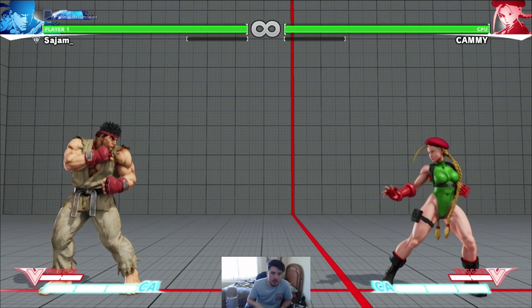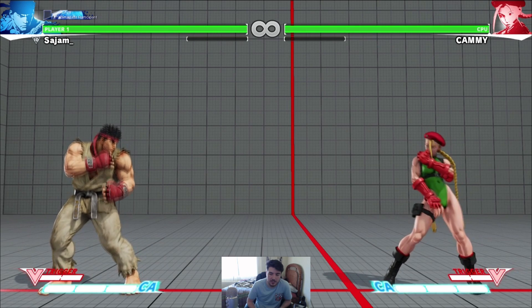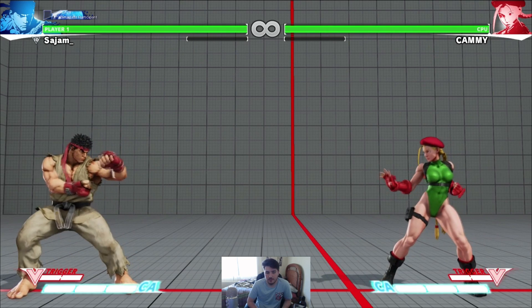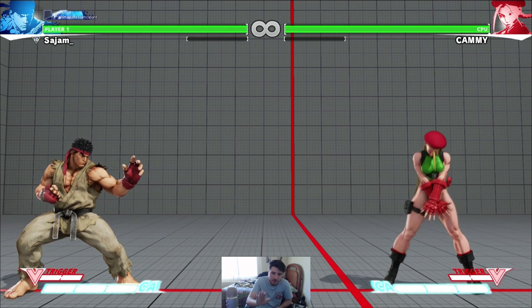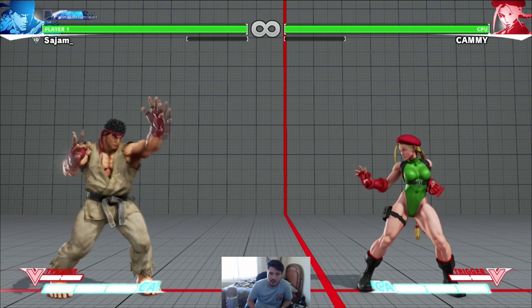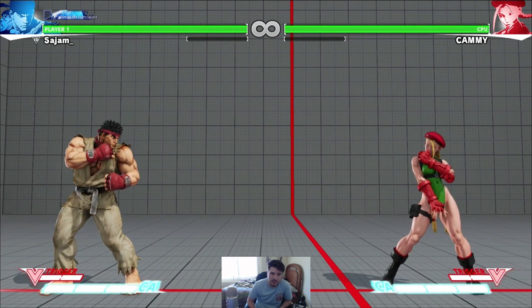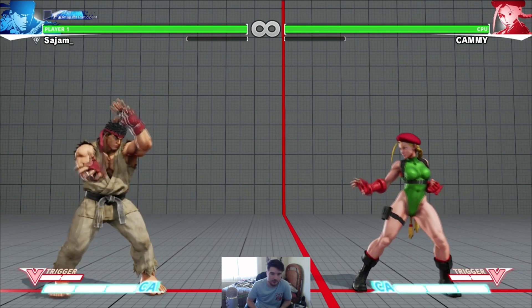Besides that, Ryu's pretty simple overall. His V-Skill is a parry, which is pretty nice. You can use it on projectiles or strikes, and you can absorb multi-hitting strikes. For example, Chun-Li's V-Trigger makes her attacks hit three times — if she does far fierce it'll hit three times, but you can just pop pop pop, parry all three hits and then punish her. His parry is really good, though it's not as fast as you'd think, so don't expect to parry a jab and punish. It does parry lows, mids, and jump-ins. For multi-hitting moves you can just kind of mash the parry and it'll do the whole thing for you.